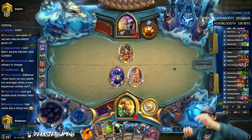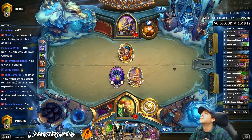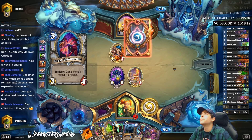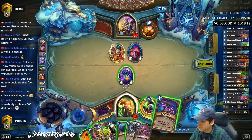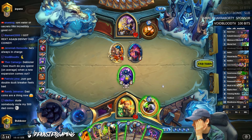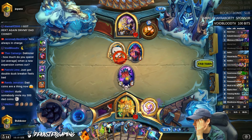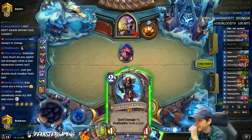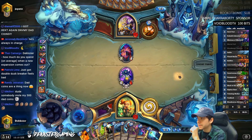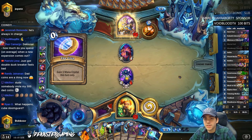How much do you spend on average when a new expansion comes out? I bought four sets of 40 packs and the pre-order. I buy everything with Amazon coins — it's at a discount. I could Hellfire and clear this but that seems stupid. I want the Skull of Minari. We get a skull — I'll go ahead and clear that. What happens if you Cube Doomguard? You get more Doomguards!